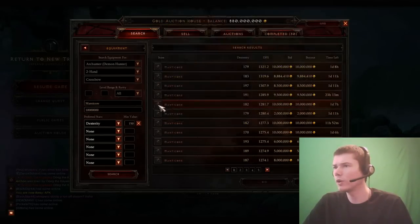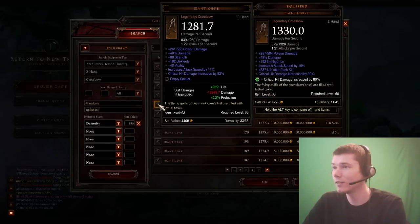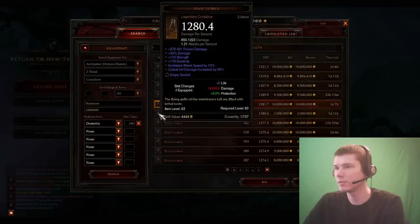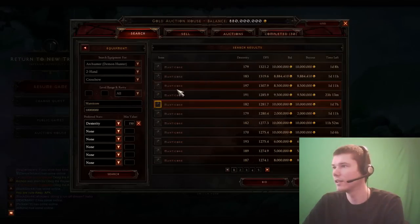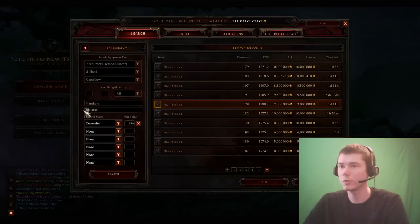Let's see if we can get a cheap one. This one right here is really nice — it's 10 mil but that's some really good damage and we're getting a little bit of vitality as well. It's hard to say no to that even though it would be a substantial amount of our budget. We're going down to 830 mil — that's 10 mil of our budget right there, so we're going to have to be a little frugal with the rest of our pieces.